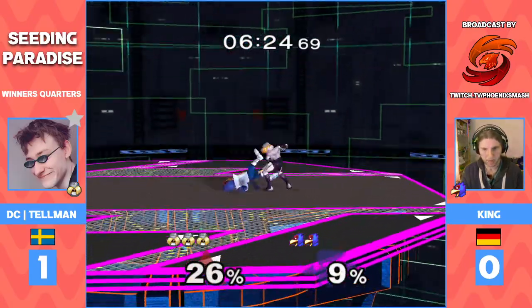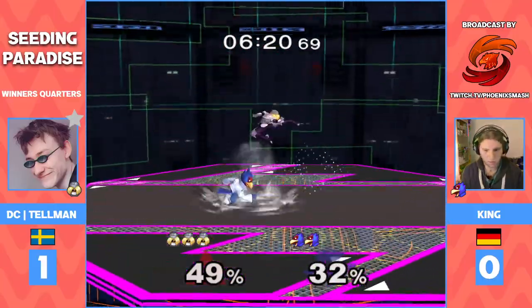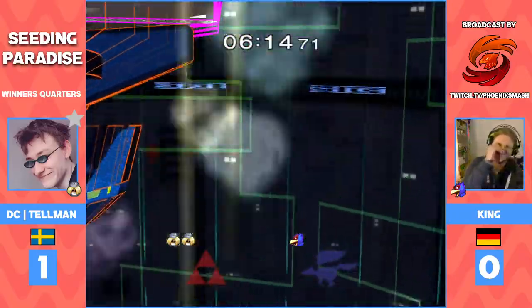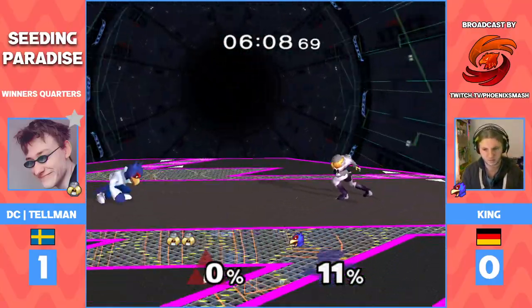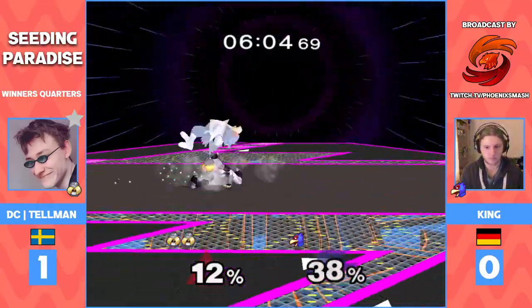It seems like they both get a lot of neutral openings, but Telman's a bit more hungry for it. And when King gets a hit in, Telman is quick with his counterplay. Probably not intentional, but let's go for that — he slipped off. Yeah, he had already put in a downer, so I guess it works, right? Yeah.